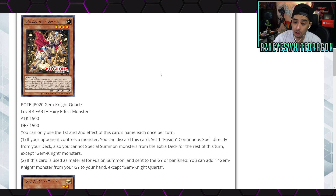Starting right off we have Gem Knight Quartz. This is a Level 4 Earth Fairy effect monster with 1500 ATK and 1500 DEF. You can only use the first and second effects of this card's name each once per turn. The first effect: if your opponent controls a monster, you can discard this card to set a Fusion Continuous Spell directly from your deck.